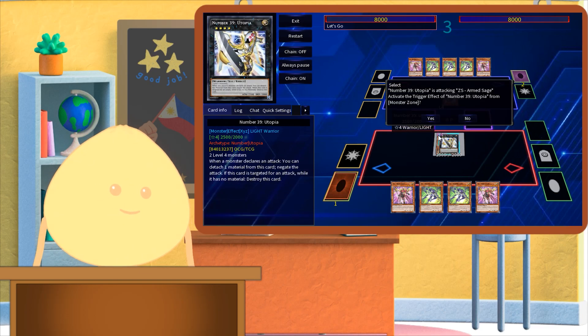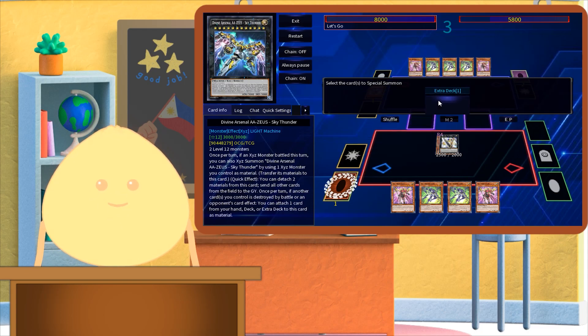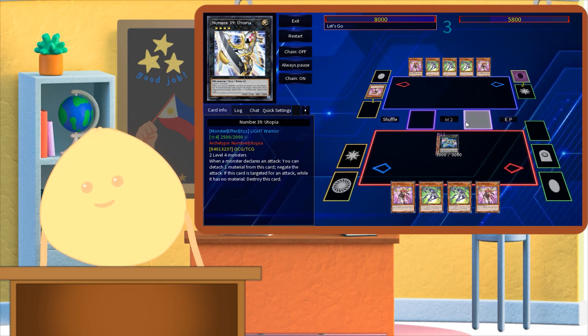One popular Xyz monster that does this is Divine Arsenal Zeus, which can be summoned if an Xyz monster you control attacked this turn. This kind of is their version of contact fusing.